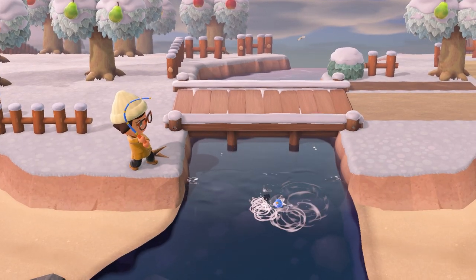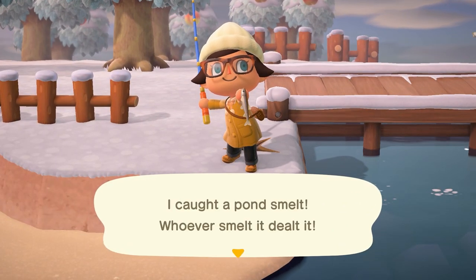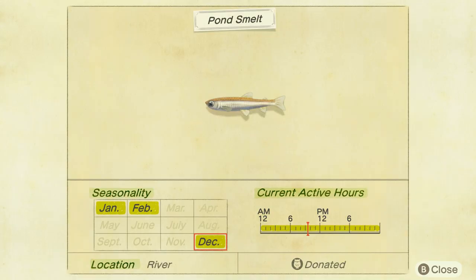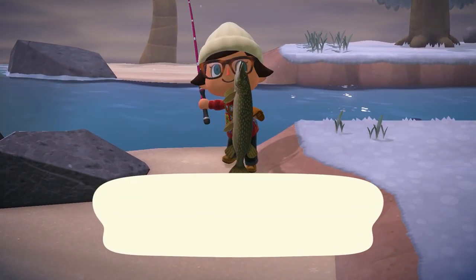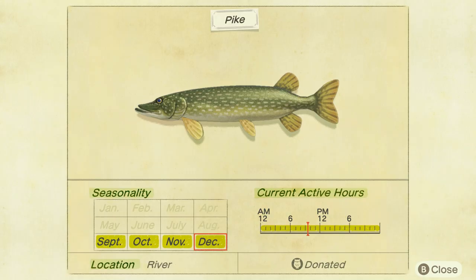The last new fish in December is going to be the pond smelt. This little one can be found all day long in any river, has a small-sized shadow, and sells for 500 bells — you're not going to have a problem finding this one. The only fish leaving after the month of December is going to be the pike. So if you have not yet caught yourself a pike, this is going to be your last chance. Pikes can be found all day long in any river, have a large-sized shadow, and sell for 1,800 bells.